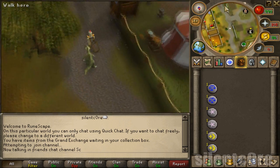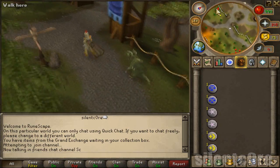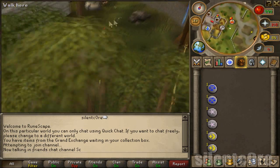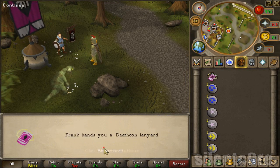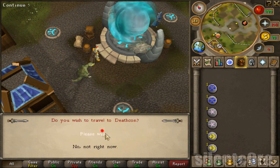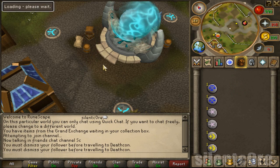I heard there was a zombie invasion at the GE — I so wish I was online for that, I don't think it's there anymore. But anyways, you can start the Halloween event south of Falador, and if you guys have searched for a Halloween guide, I know the last thing you probably want to watch is some 10 minute video of somebody who doesn't really know what they're doing. I just wanted to keep the video quick and easy.